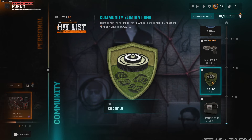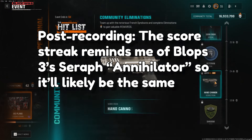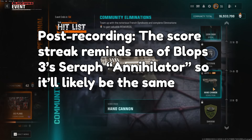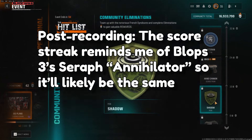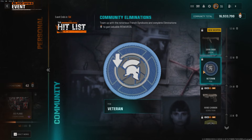There's the Hand Cannon scorestreak as well. There's also the Veteran perk, which unlocks at 32 billion community eliminations. It's designed for Warzone — it reduces the negative effects of enemy equipment while aiming down sights, reduces flinching, and extends hold-breath duration. It's a Perk 1, a blue perk. Since I don't play Warzone, I won't comment further on it.